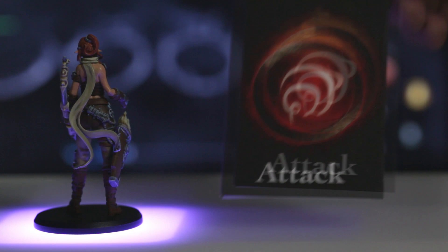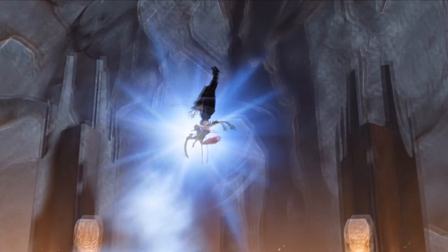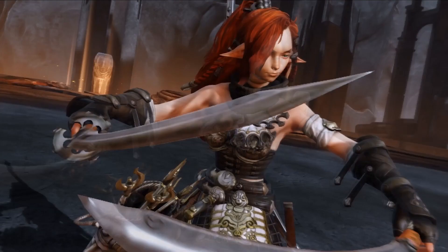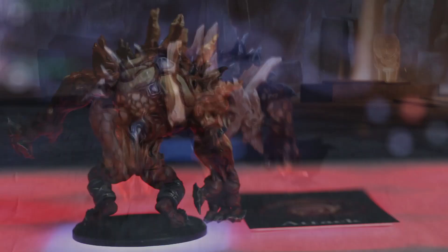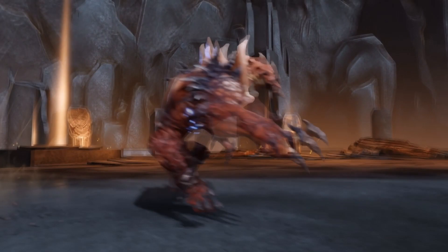Prodigy is a turn-based tactical RPG that uses real-life miniatures that move around a board. This board was in development for many years and it hooks up to your PC or gaming console via USB and provides positioning, which is key to making the combat feel tactical.